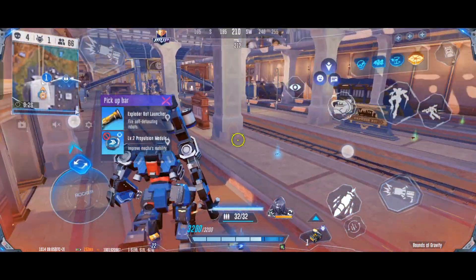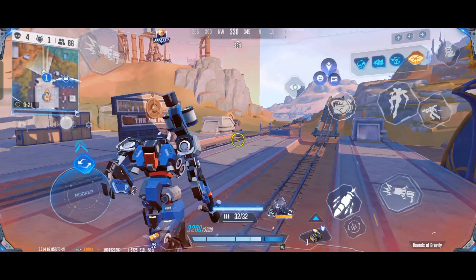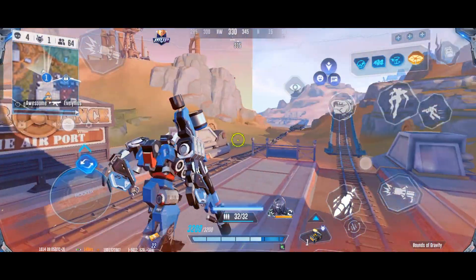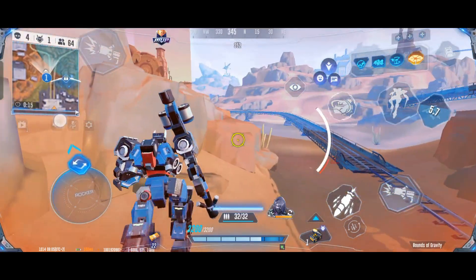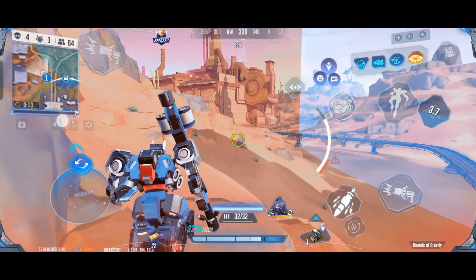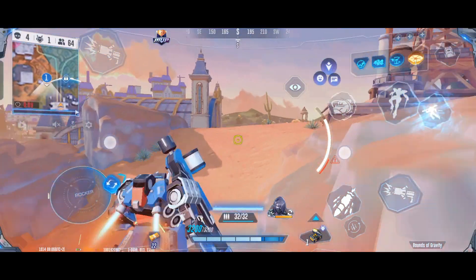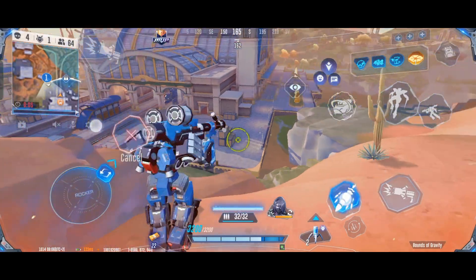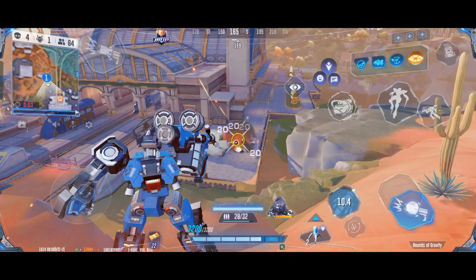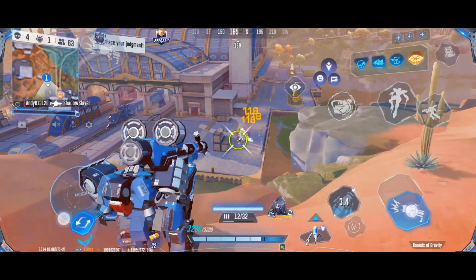3200 durability including the shield is really pretty good actually. And as you can see, the fuel cost of jumping is definitely noticeable — you can now move around faster in human form and jump around quite a bit in combat. But will it be enough? That's the question.